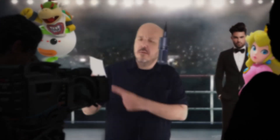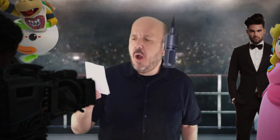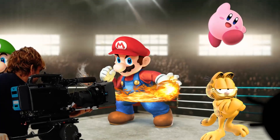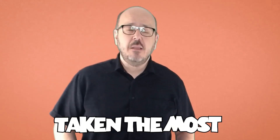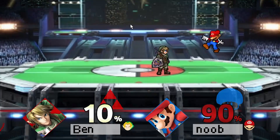In this corner, weighing in at 240 pixels, the Hylian hero, everybody's favorite elf, the legendary Link! And in this corner, weighing in at 330 pixels, Mario! Ladies and gentlemen, let's get ready to rumble! Drop your controllers and click the green flag, everybody, because we've taken the most epic battle in video game history, Super Smash Brothers, and turned it into an amazing new two-player Scratch game.